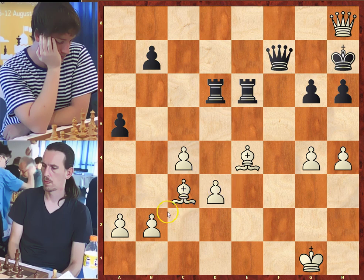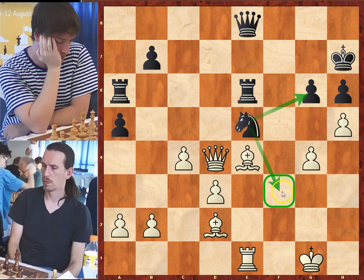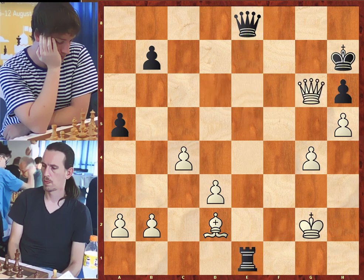In the game, instead of bishop to c3, we had h5. Knight to e5, defending g6 and threatening in some lines knight to f3. King to g2, a good preventing move taking control of f3. Rook a to d6, and white took on g6 with the pawn. Another way was to take with the bishop: knight takes on g6, queen takes on d6 using the pin. If black tries to take on e1, we would have queen takes on g6 check, king to h8, bishop to c3 check.